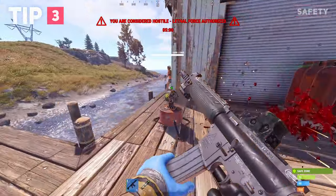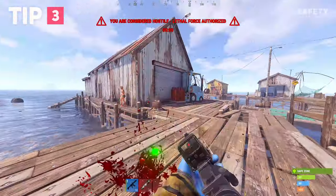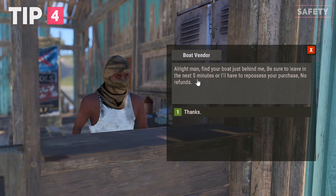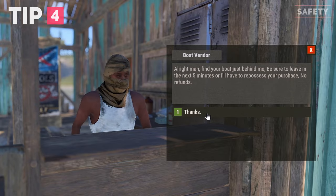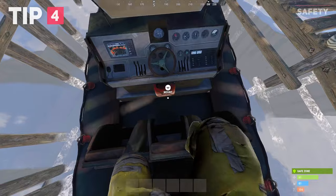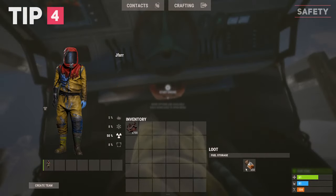It is impossible to deal damage to the turrets or NPCs within the safe zone, making it pointless to fight back if targeted. When purchasing a boat you will have a 5 minute safety window where other players cannot get in and steal it. If you wait longer than 5 minutes anyone can take your boat and fuel. This exists so someone can't block the boat trader stopping people from purchasing new boats.